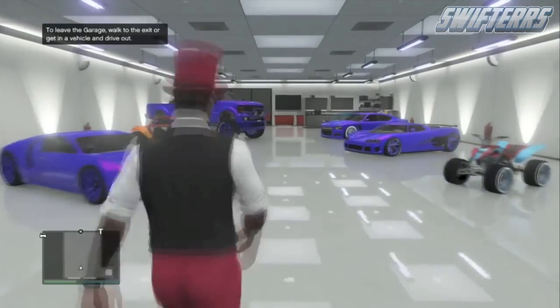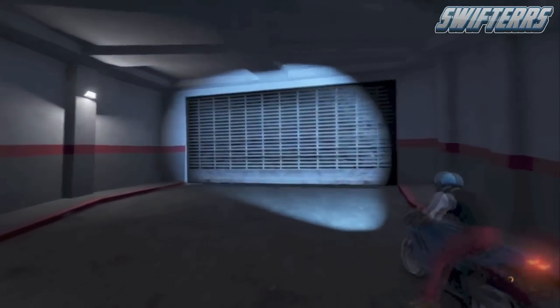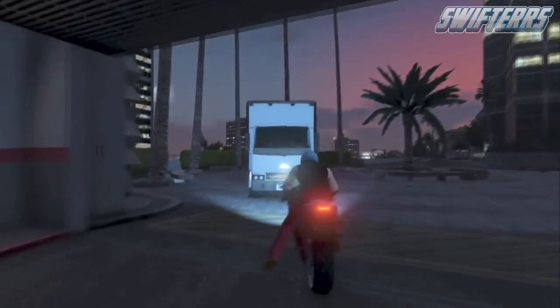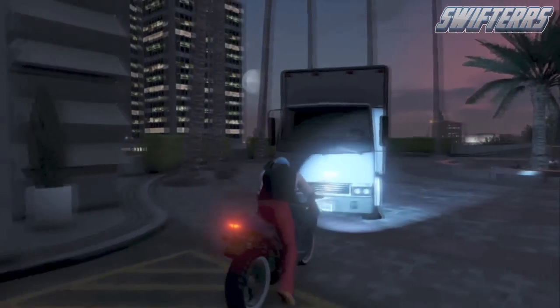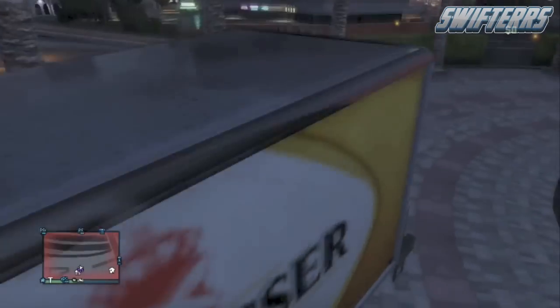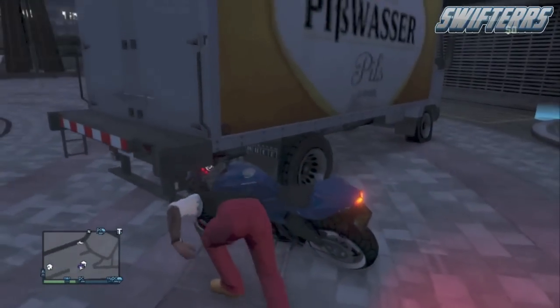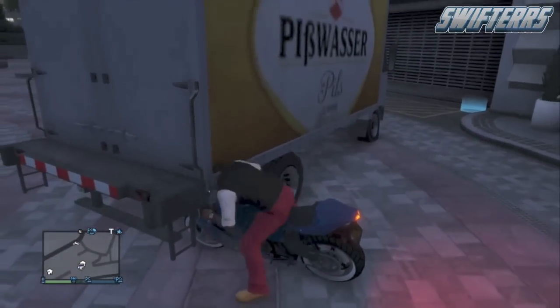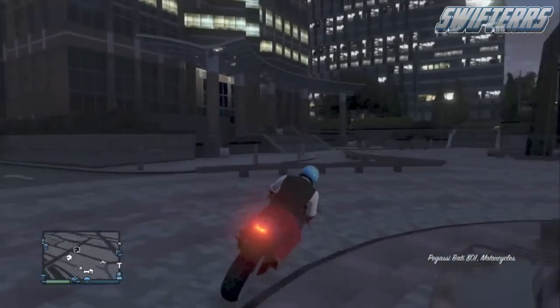Once inside of the garage, make your way over to a motorcycle that you're going to be selling. We're going to be using the Pegasi Beatty 801, but you're more than welcome to use any motorcycle you'd like. Keep in mind, the more money you invest in the motorcycle prior to doing this glitch, the more money you will make. Simply drive it outside of the garage and if you've parked the mule truck correctly, it should cause you to glitch off of the motorcycle and the vehicle should duplicate. It may take a couple of tries, so keep attempting until the motorcycle duplicates.